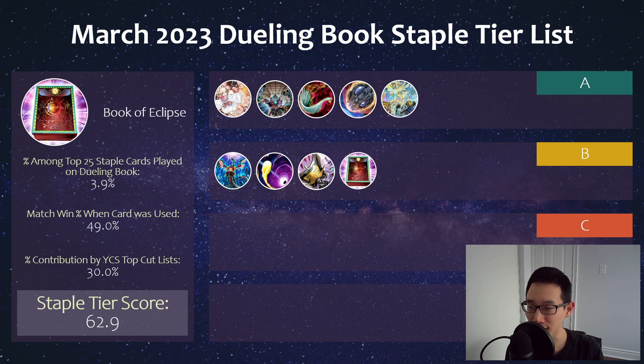Book of Eclipse fell a bit compared to last month's tier list, but it's still a strong card in terms of the Kashtira matchup. Because they're not as super zone lock heavy with Shangri-La and Arise Heart as before, maybe it's not as good, and Book of Moon itself might be enough. But it's still a pretty strong card and worth having.